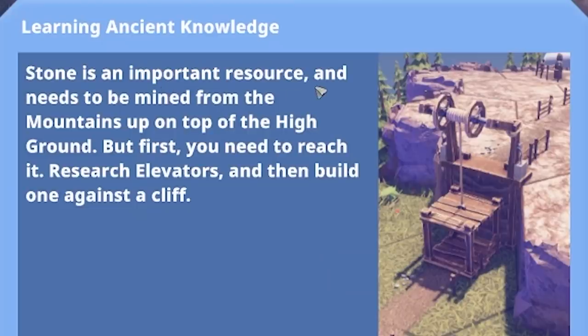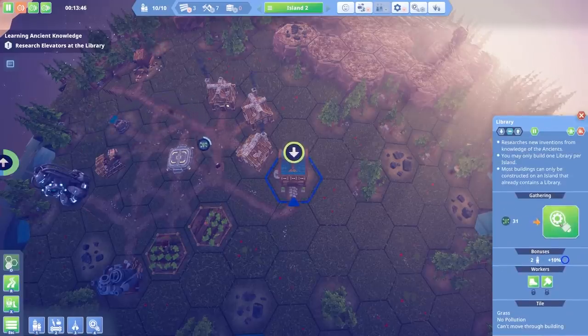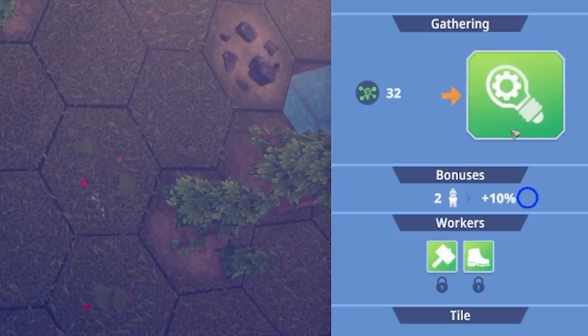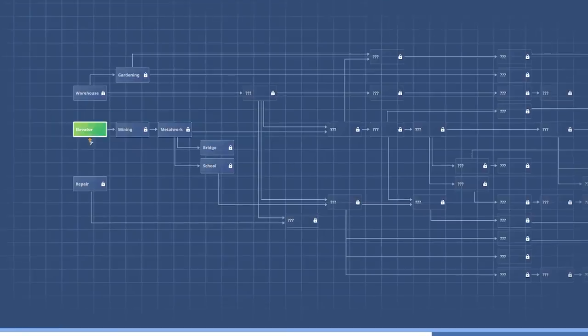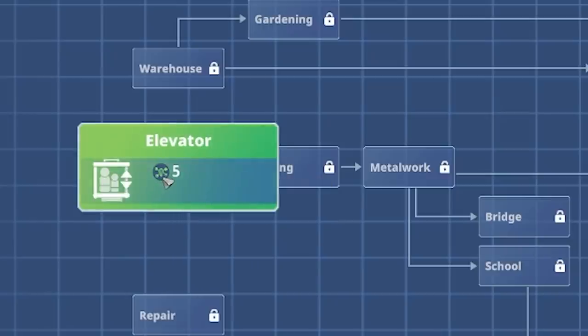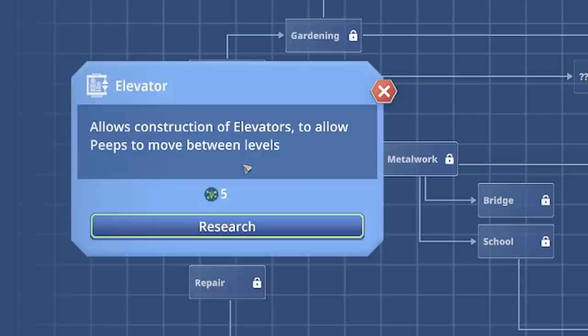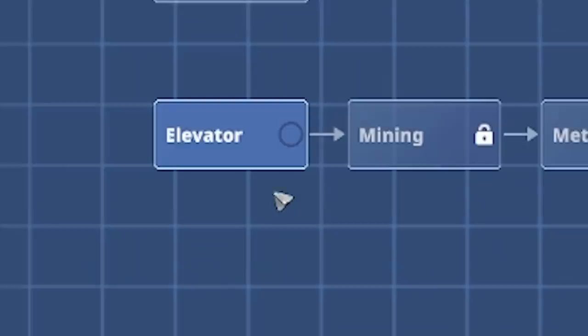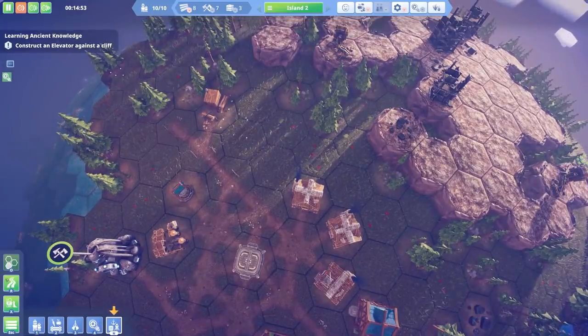Stone is an important resource and needs to be mined from the mountains, but first you need to reach it — we need to research elevators. Makes sense. The light bulb with a cog in it — you know what that means: some sort of thinking! Oh god, a tech tree! We've got a tech tree and we can research an elevator for five green researchers. We've got 33 — they are literally called 'green research.' Let's research that, it's got a timer.